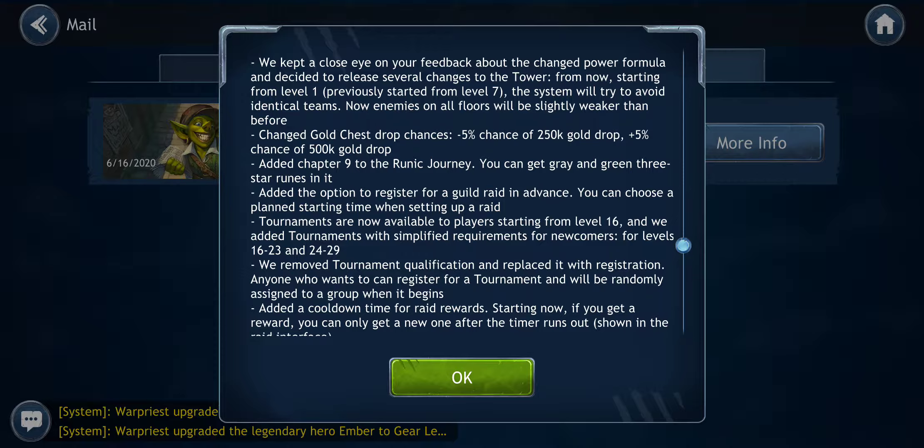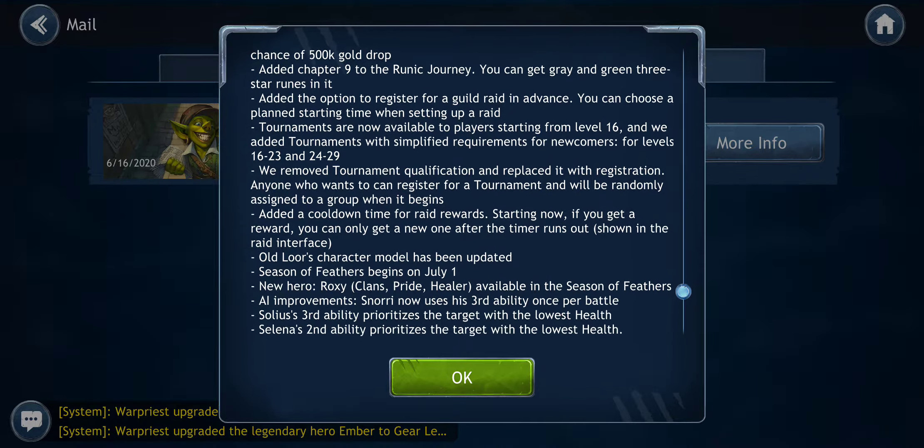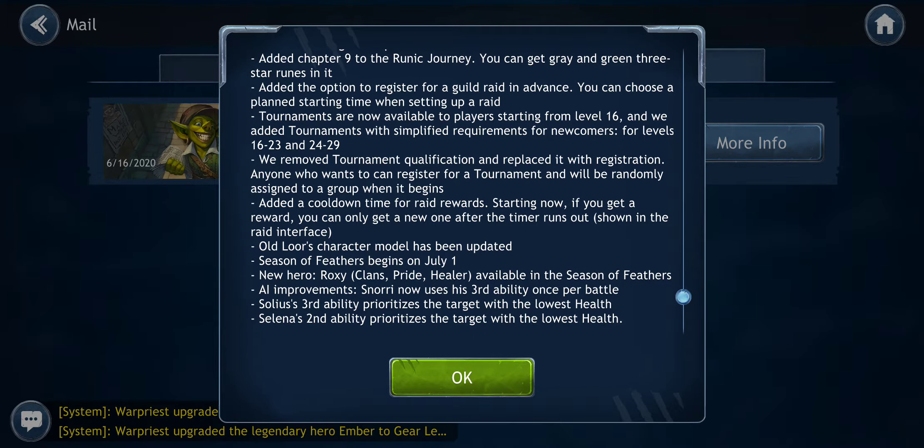With registration, you can now register for your guild raid in advance and choose the start time. That's really good for guilds like the one I'm in where we're in different time zones, so setting when the raid starts automatically would be nice. And also, you don't have to qualify for a tournament anymore — you just register for it. That's nice.